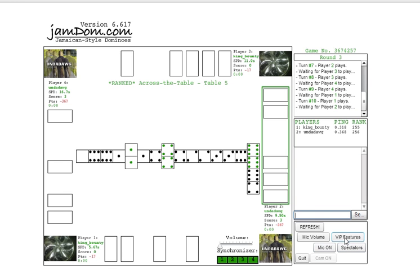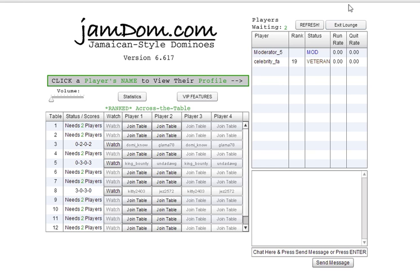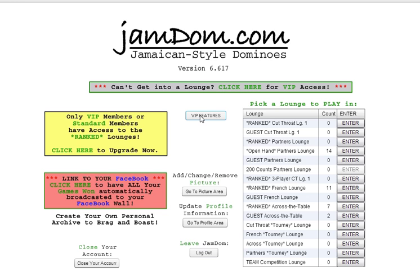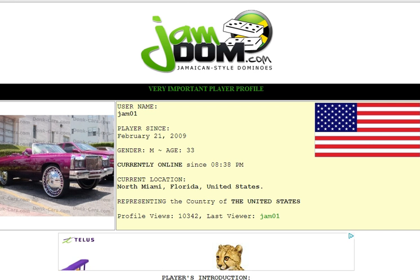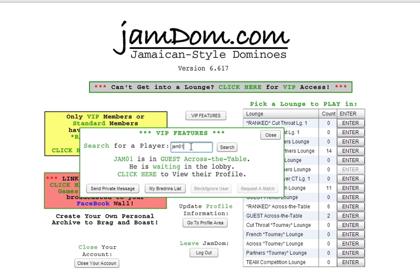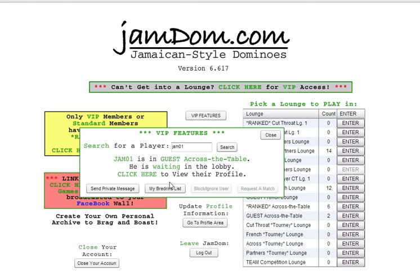The other thing I want to show you is this VIP features button on the table. It's also in the lobby area and in the main area. By clicking on it, there are a couple of things you can do. I can do a search for a player — type in the player's name, hit search, and it will tell me, for example, if that player is not online. I can also click on the player's name and it hyperlinks to that player's page. This is a cool feature so you're not having to search by going from lounge to lounge — you can do a quick search to find where that individual is on the site.